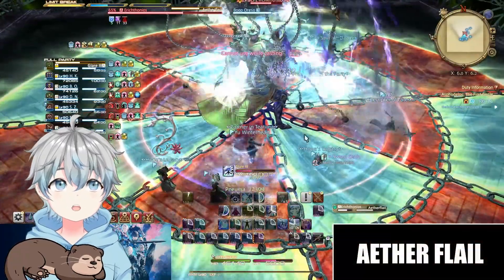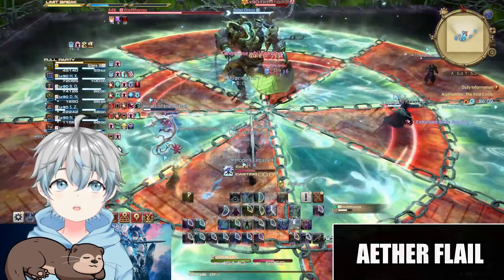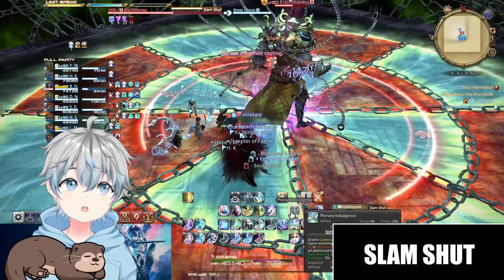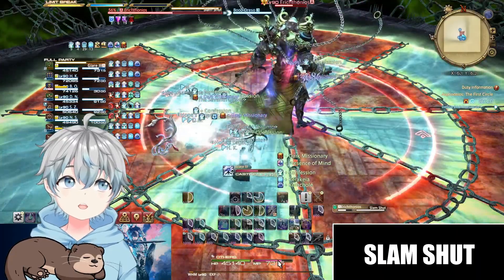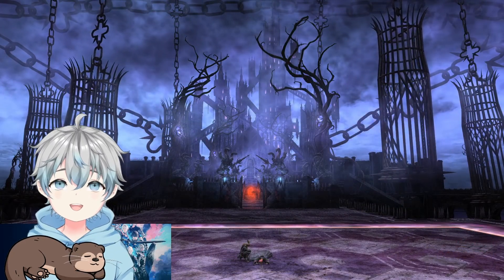The boss will also use Eater Flail, combining Eater Chain and Jailer's Flail at the same time. Slam Shot will return the field to a square and deal heavy damage. And that is it for the first raid.